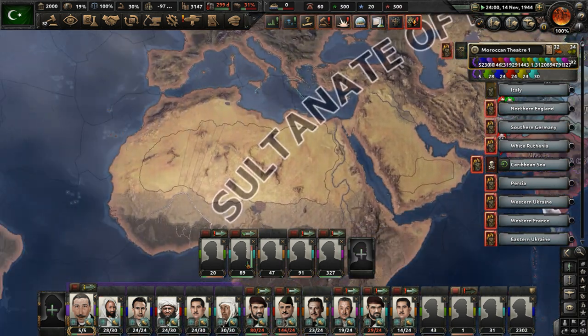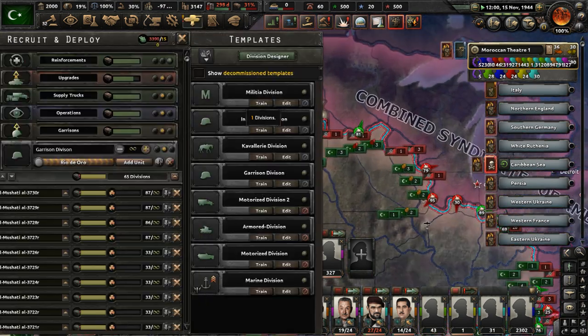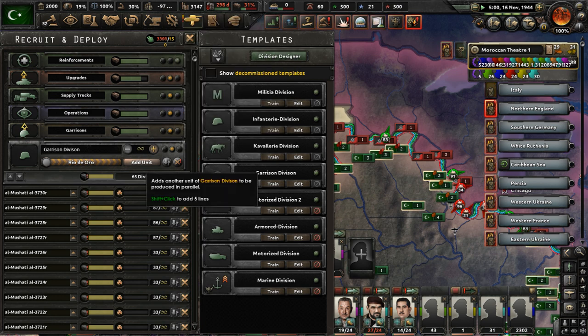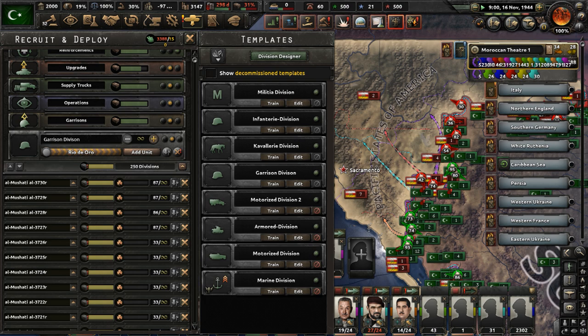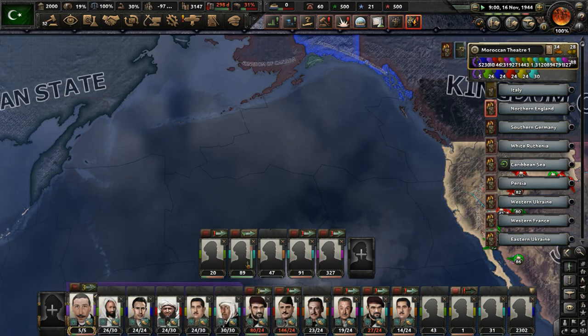The negative manpower is playing a part there. We just need our divisions to attack as much as possible. To fix this manpower issue, what if we just tried to recruit tons of divisions to get it to go down? I'm not even going to recruit these divisions — I just need it to look like I am. How many more divisions do we need? The manpower should readjust, I hope.